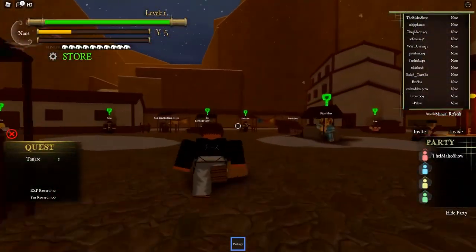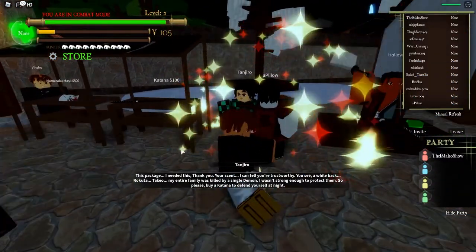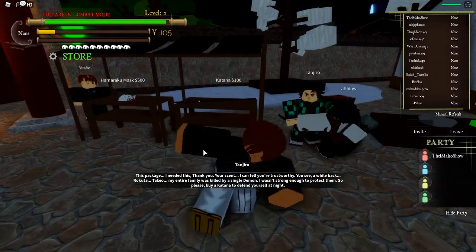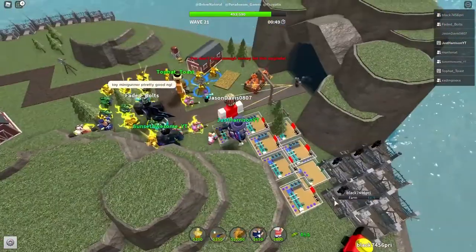Redeeming codes in the Roblox game is important because it allows players to obtain free gems and gold, which can then be used to purchase primary and secondary troops in hero summoning. Gold can also be used to purchase other items, so both of these currencies are necessary to have on hand.